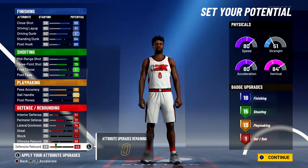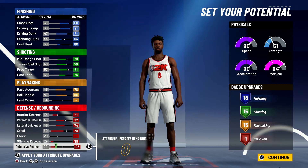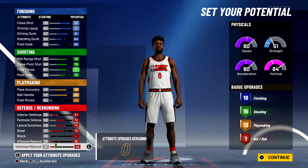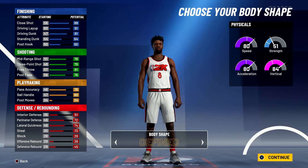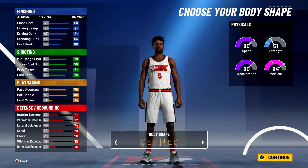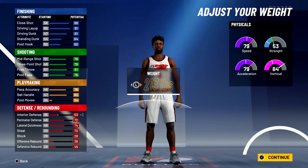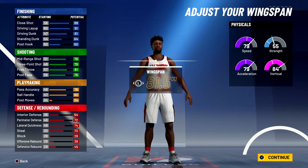Unfortunately you're not going to get any additional defense and rebounding badges, but 18 finishing, 15 shooting, 13 playmaking, and 1 defense and rebounding badge gives you a total of 47 badges. Body shape doesn't matter — I'm just going to go with defined. Height is going to be 6'5", weight is going to be 220.